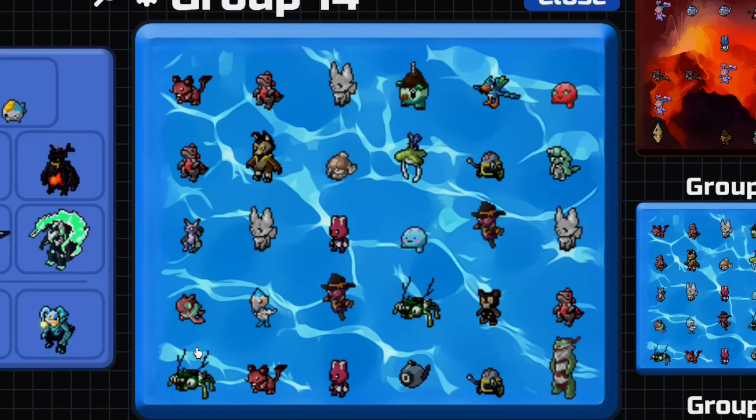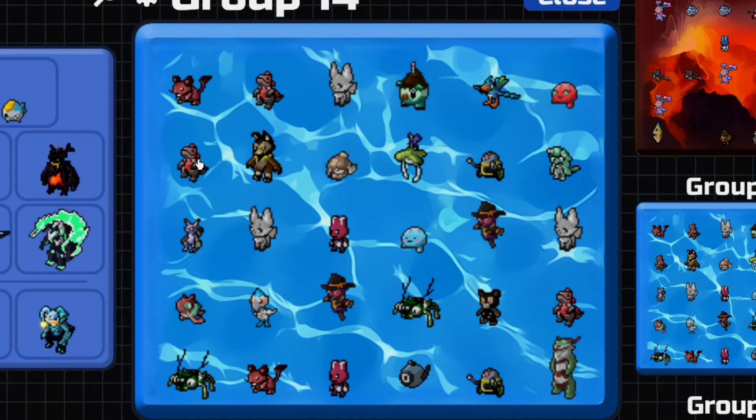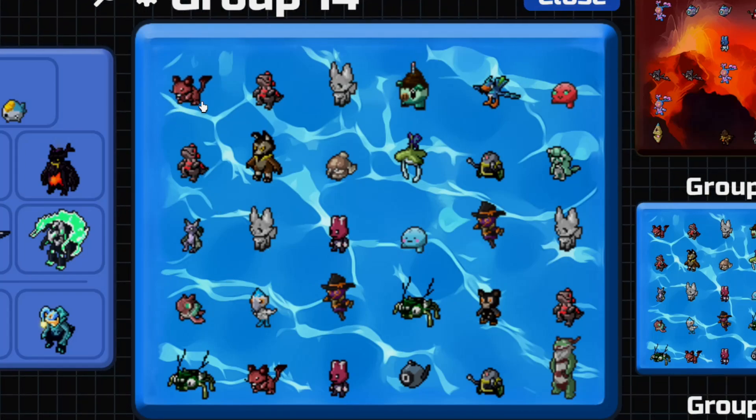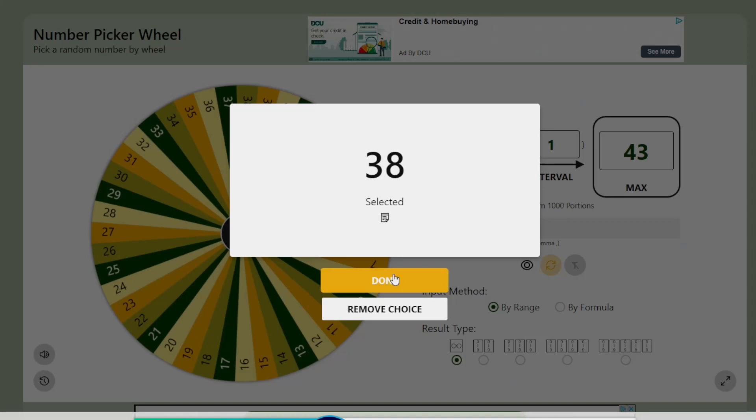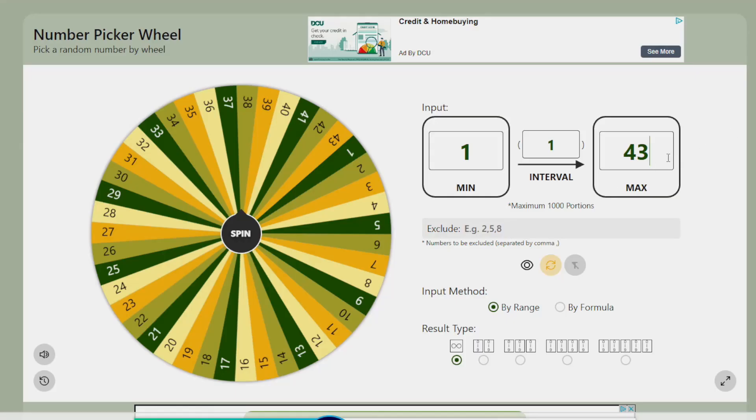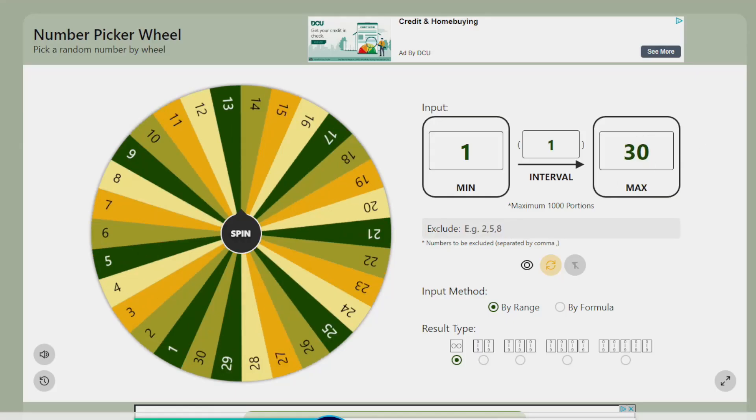Here's the box again. If you get number one, you get the Twilight. If you get number four, you get the Kaplank. And if you get 30, you get the Alpha Wobblous, which is the main prize. So let's change this to 30. This is number 8's prize.